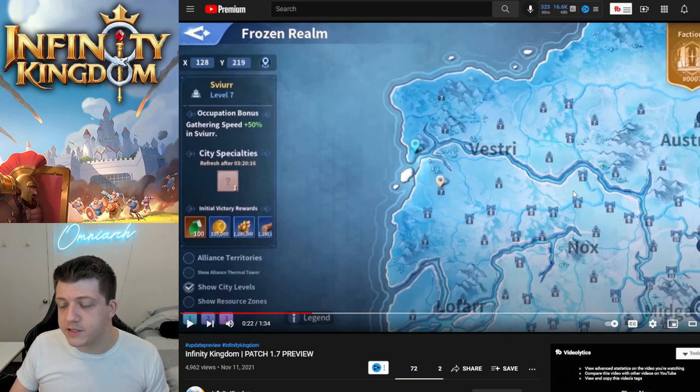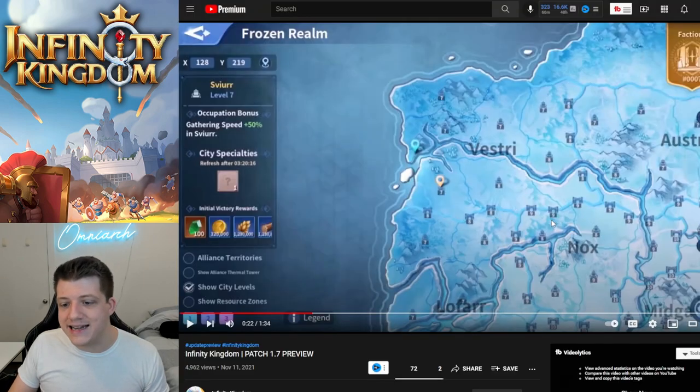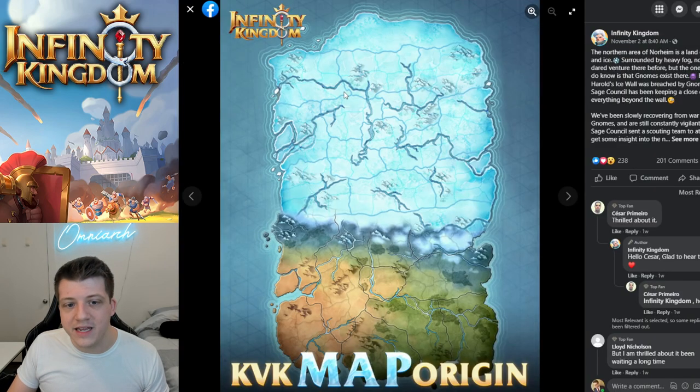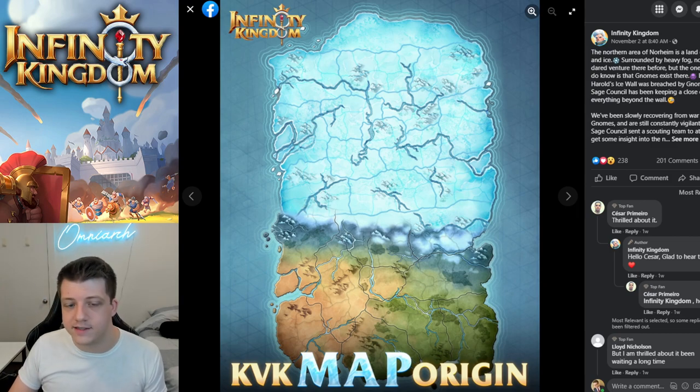Looking at the map, there are quite a few checkpoints leading from the starting zone — level eight checkpoints corresponding to one portion, and level nine checkpoints leading into the inner circle. So it's actually going to be harder to get into the inner zone than into an adjacent zone. After a certain amount of time you might be able to go right into the zone of another server, which is going to be really crazy.